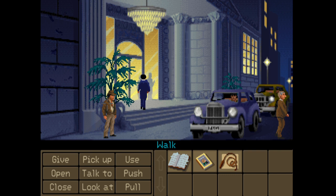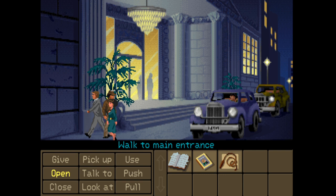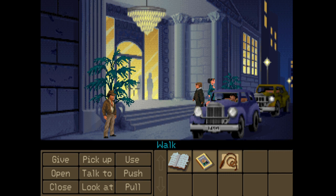Hi everybody, welcome back to Indiana Jones and the Fate of Atlantis for more point-and-click adventure game action. We are right back where we left off in Monte Carlo. We've got two new locations - Monte Carlo and Algiers - and we're gonna check them both out. We're gonna start here and see if we can find Sophia's old colleague who might have information on the stones we need to track down Atlantis.